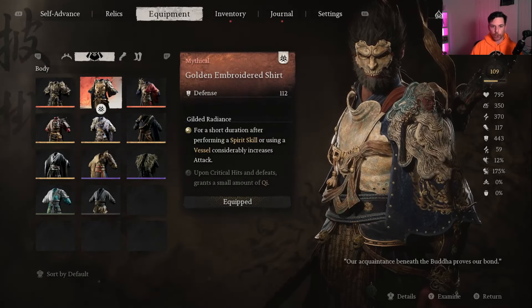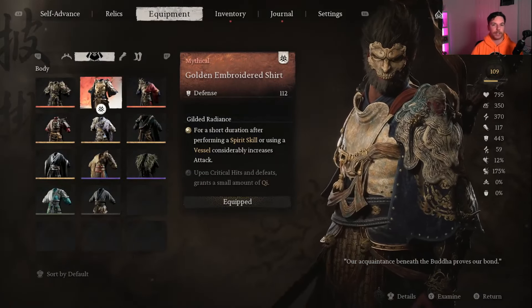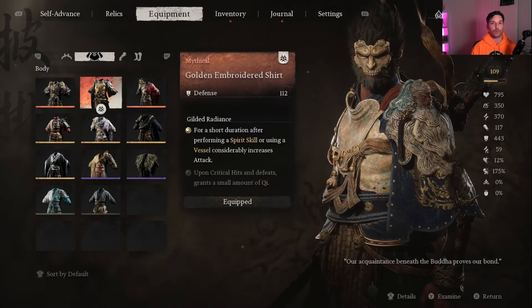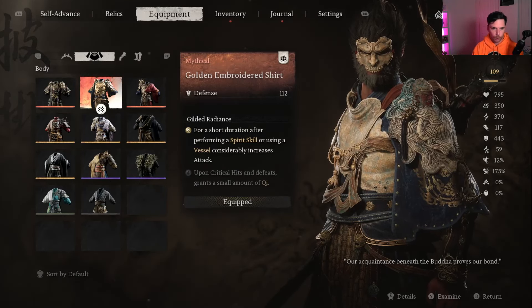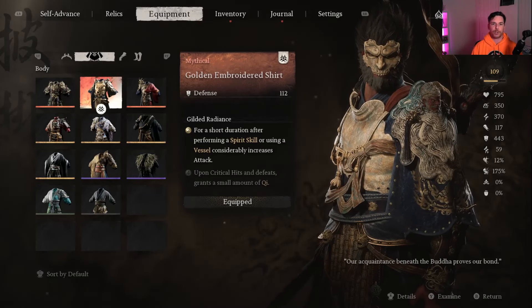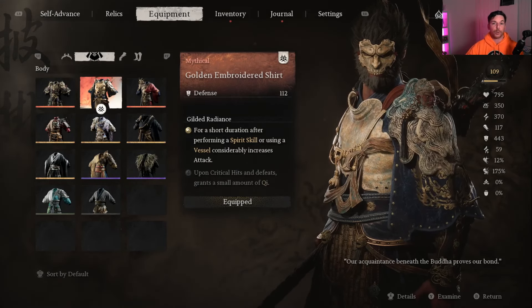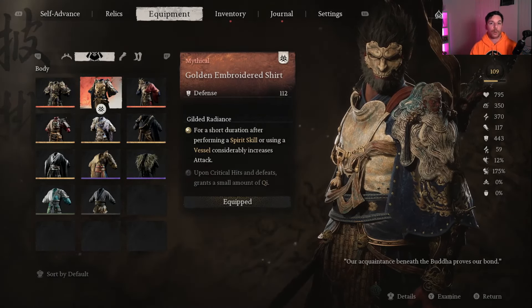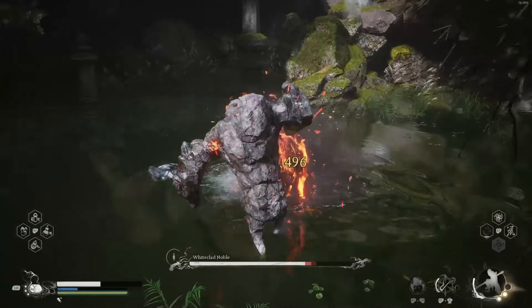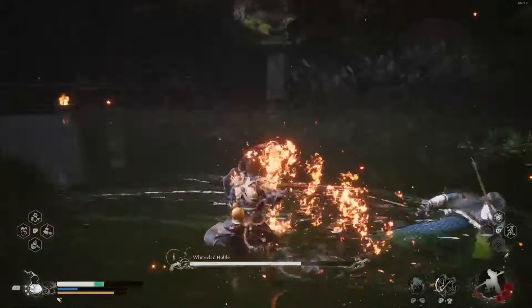For the chest piece, I have the Gilded Embroidered Shirt, upgraded once, to go with the mask and get the two-piece set bonus. For a short duration after performing a spirit skill or using a vessel — the Fireproof Mantle, Golden Needle, or Fan — it will considerably increase your attack. So when we use our spirit, not only do we get extra focus points on revert, we also considerably increase damage. You definitely notice this increase and it makes you want to use your spirit more often.